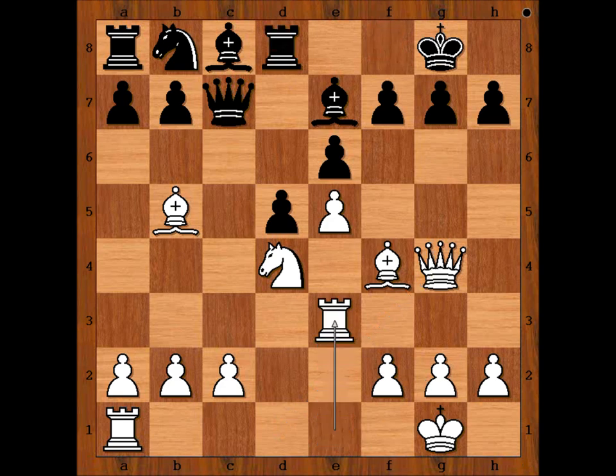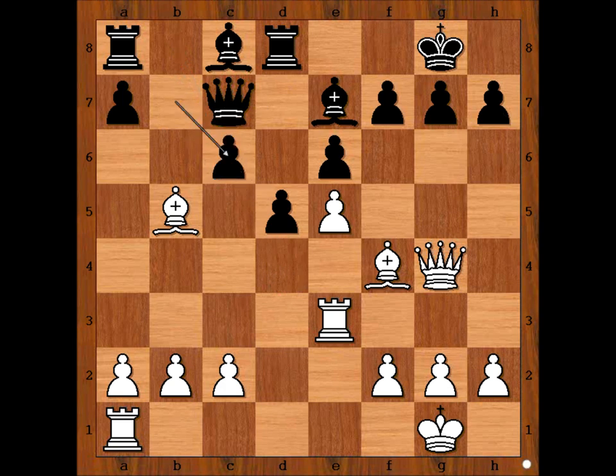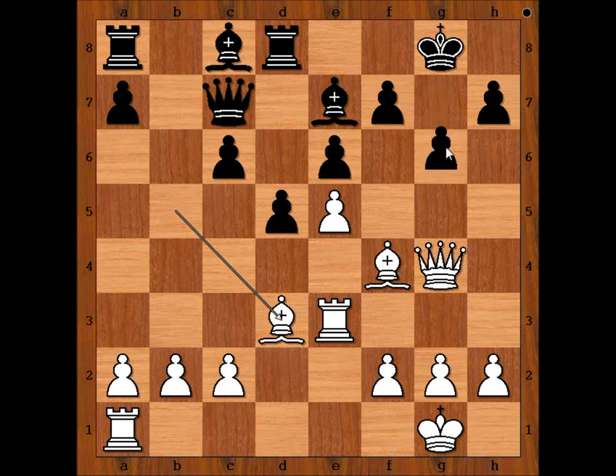Rook to E3, a rook lift. Knight to C6. Knight takes Knight. Pawn takes Knight. Bishop to D3. Four of white's pieces are staring at the Black King. The Black King is not feeling comfortable at all. And black played G6.